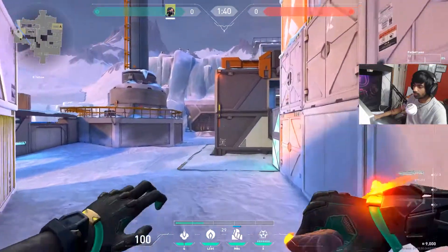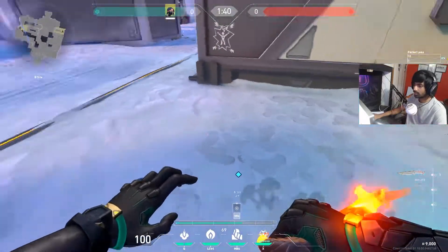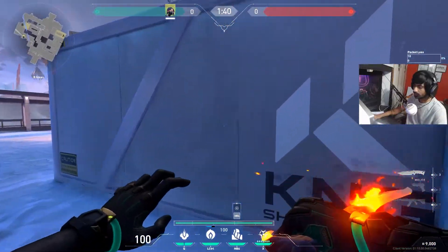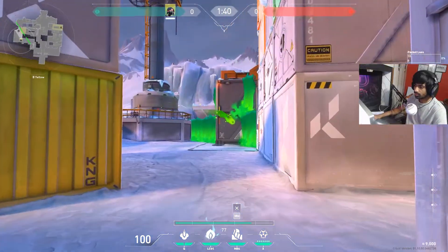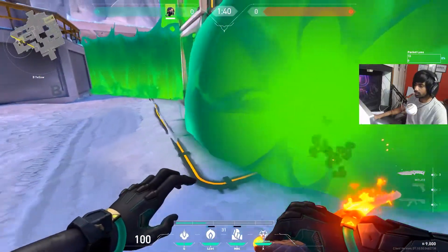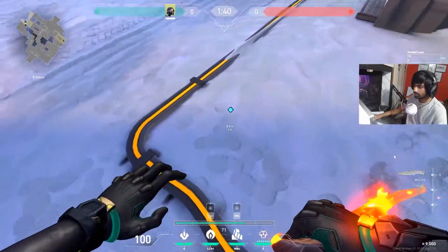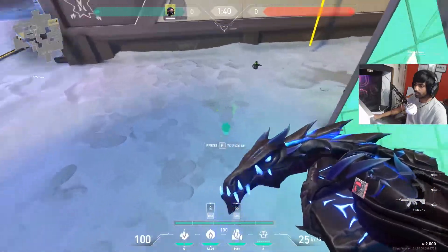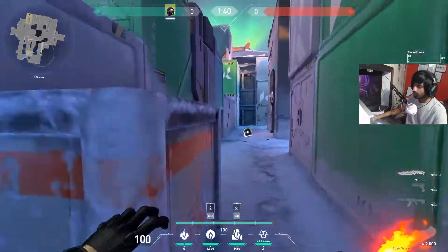For the poison orb I'd like to place it near the spike for after-plant situations. People usually plant somewhere here, so place a poison orb like this. Coming from here, this is the toxic screen setup, and the poison orb goes somewhere like this. I have good after-plant snake bite spots that cover this entire part.